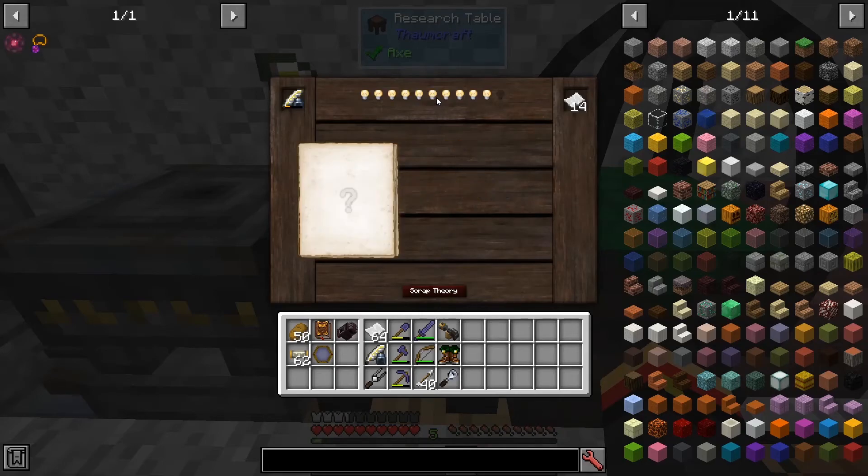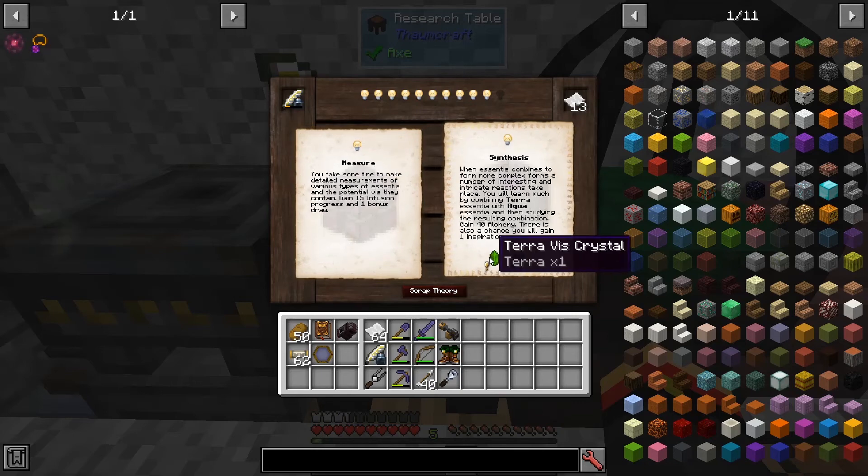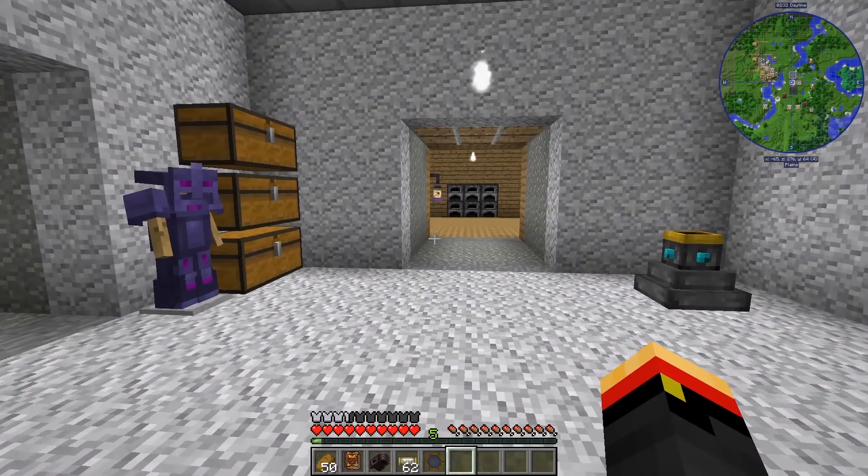The Crucible will help you focus for Alchemy. Let's see - that's Infusion, that's Alchemy. I need a Terra and an Aqua Crystal.